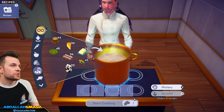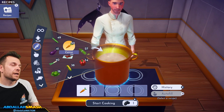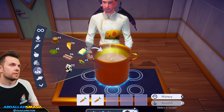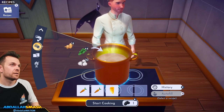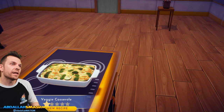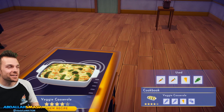Let's do veggie casserole: two veggies, cheese, and a spice. That is a nice little casserole — how did broccoli get in there? Broccoli's not an item, but sure!